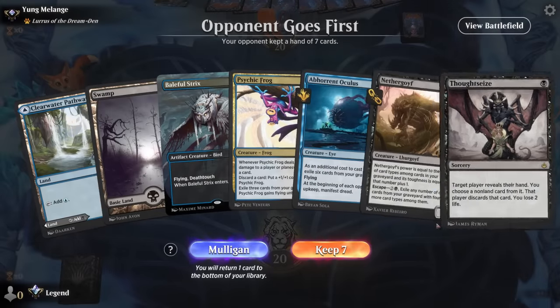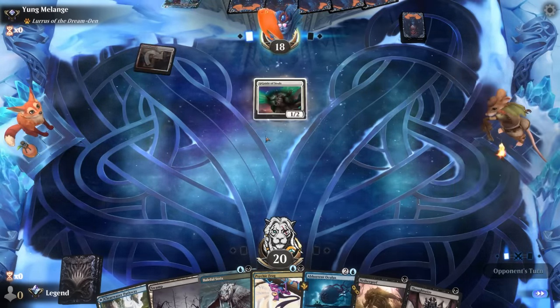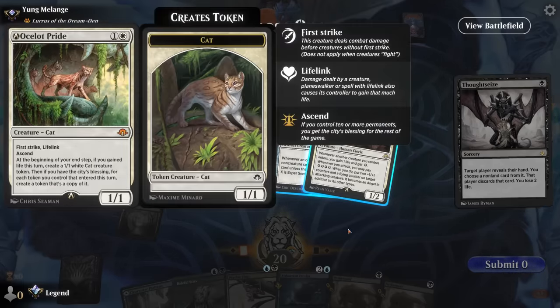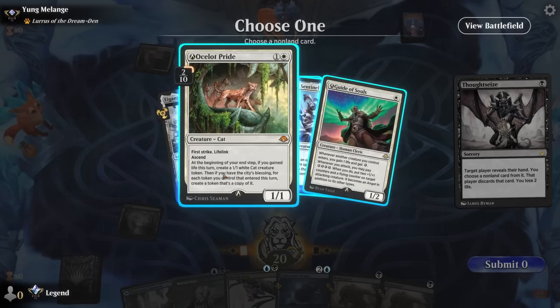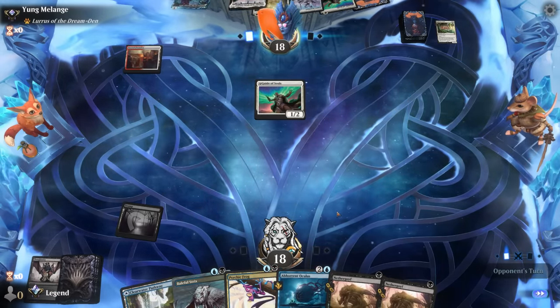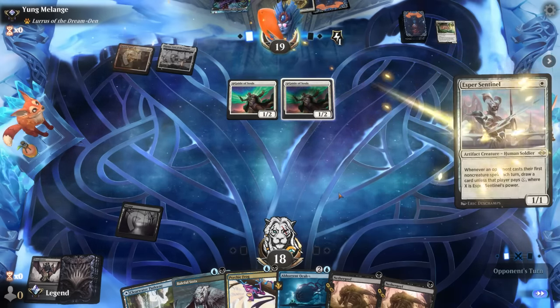Okay, we're on the draw for game one — seems fine, we can open with Thoughtseize into Psychic Frog. Opponent is on the energy deck; even with the nerfs it's still very powerful. Their hand has Static Prison as removal, Ocelot's Pride, and Guide of Souls — Ocelot's is still scary since it makes a million tokens even if it costs two mana. Static Prison answers the frog but Ocelot's just generates too many tokens to attack into, so I think Ocelot's is the pick.